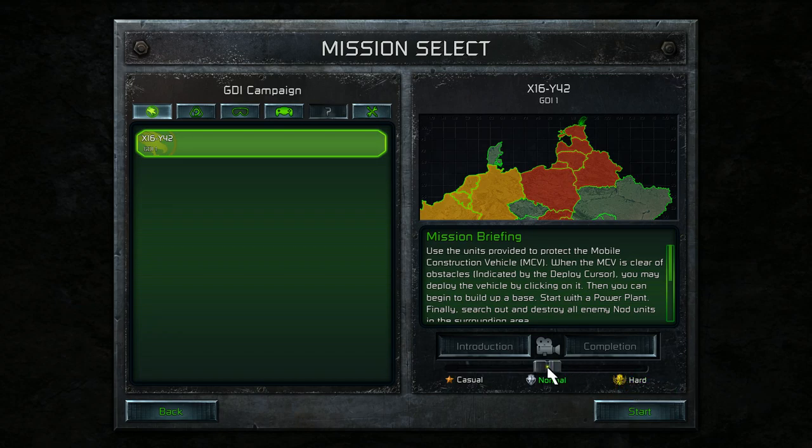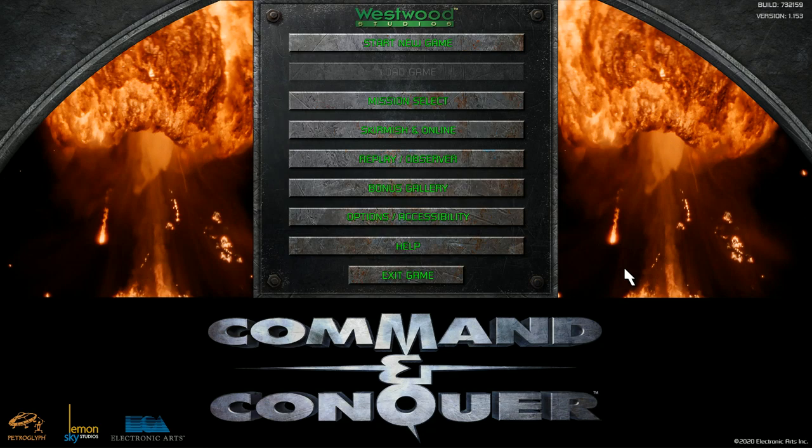There's a little difficulty slider here, which is very nice. You get medals now for each mission. It's like they took a lot of the stuff from Command and Conquer 3 — just like the menuing — and added it here. Replay Observer is pretty nice too; there's a replay saves section and then you can view them yourself.